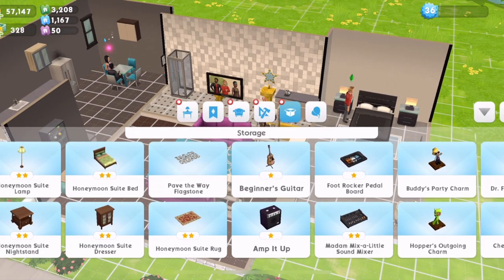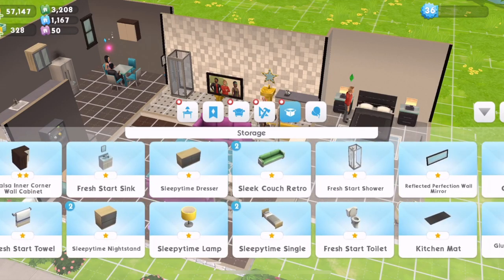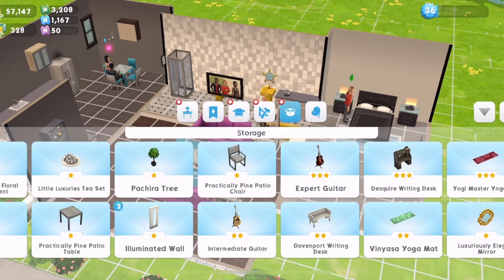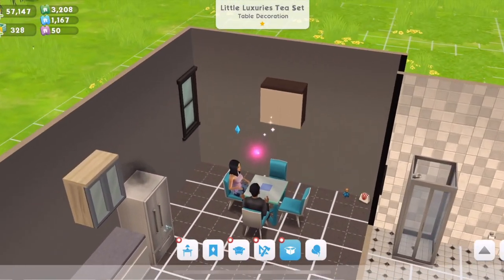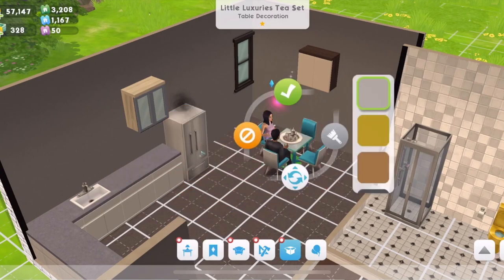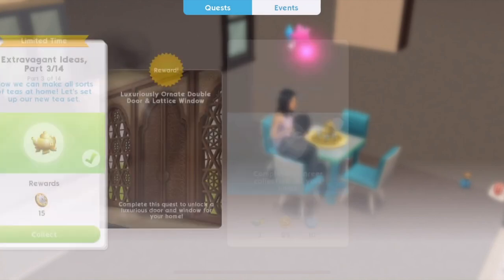I wish storage was organised a bit better - I find it really difficult. So we're looking for Little Luxury's Tea Set... I've got so much stuff in storage. There it is - Little Luxury's Tea Set. Let's place it on this table here. We can place it there - and let's have a gold one. We've completed that, so let's collect those rewards.